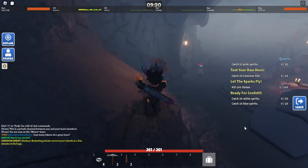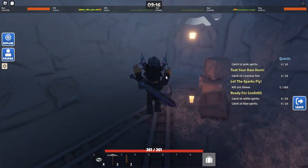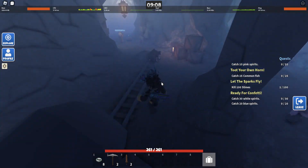Hey guys, so right now I'm gonna give y'all a straight tutorial about this whole new mining event. Pretty much there's a boss. To spawn the boss you need 250 crab tokens.